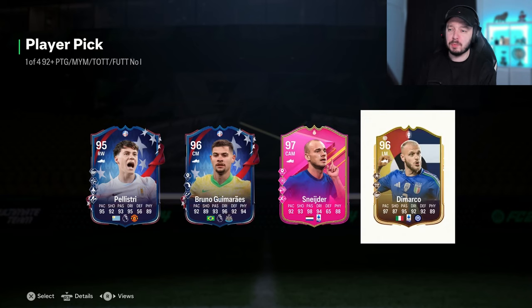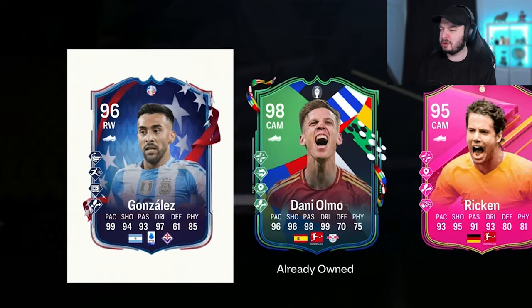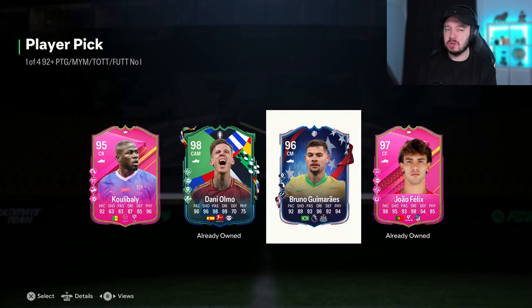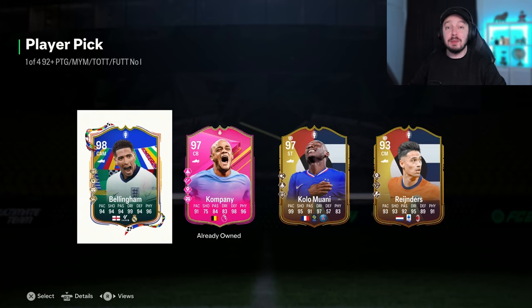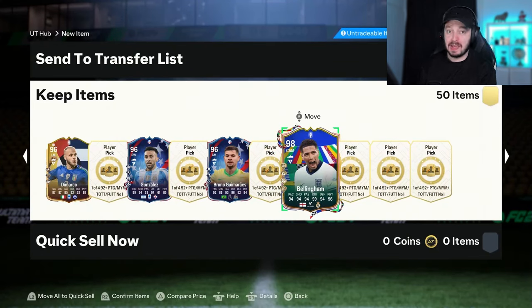Snide is the highest rated but DiMarco is a little bit more expensive — he was actually really good for me, I'll go for him. We get another Omo here, I think I will go for Gonzalez instead since I already have Omo. Another Omo again — Felix is a good one too, more than 100k. Oh my god, we get a big W — Bellingham! I know he's also in the best-of batch so you can pack him there too, but he is still half a million coins. He's one of the only ones from the best-of batch that I didn't pack yet, so I happily take that.